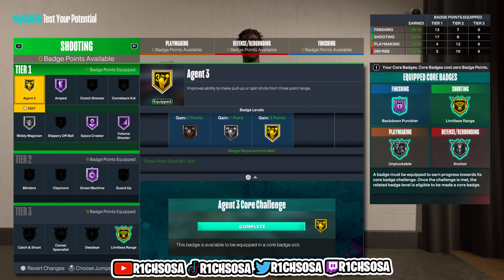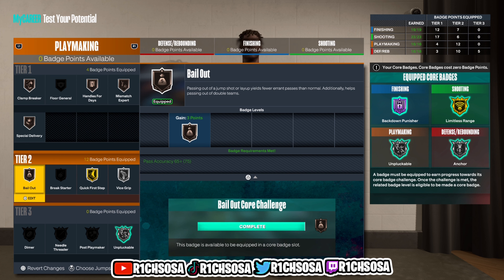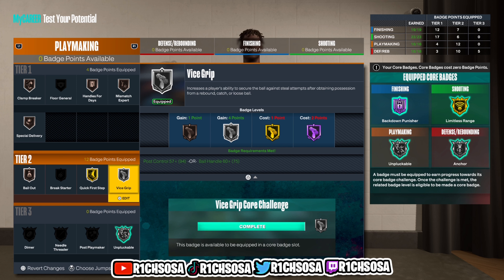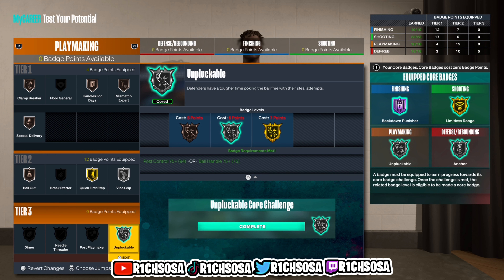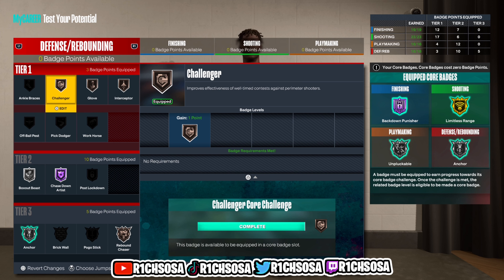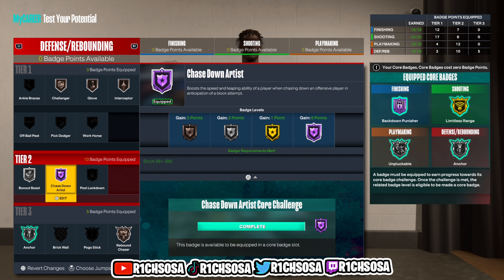For the playmaking I'm going with bronze Clamp Breaker, Special Delivery, Bailout, Handles for Days, and Mismatch Expert. Then we get silver Vice Grip, core Unpluckable, and gold Quick First Step. If you throw one badge point into the playmaking we're going to be able to equip gold Unpluckable on the core tier. For the defensive end I'm going with bronze Rebound Chaser, Interceptor, Glove, Challenger, silver Box Out Beast, core Anchor, and Hall of Fame Chase Down Artist.